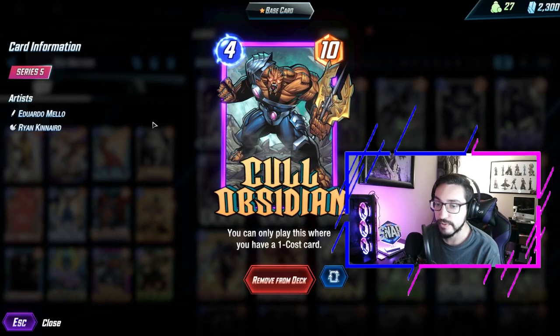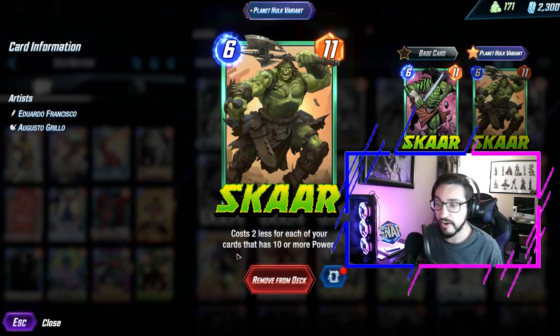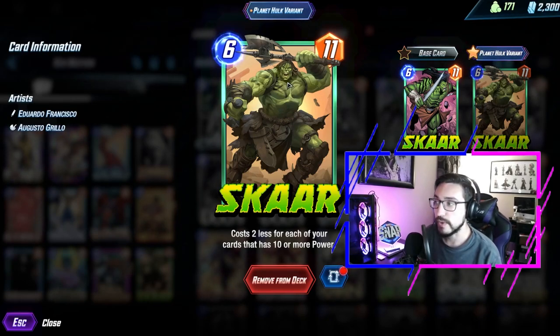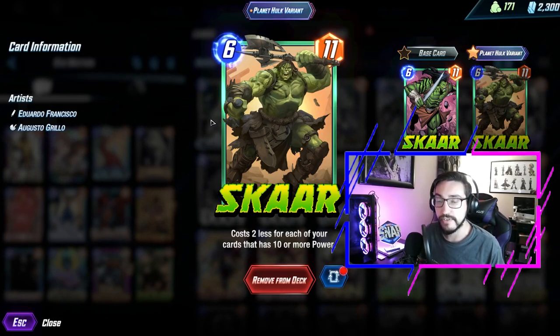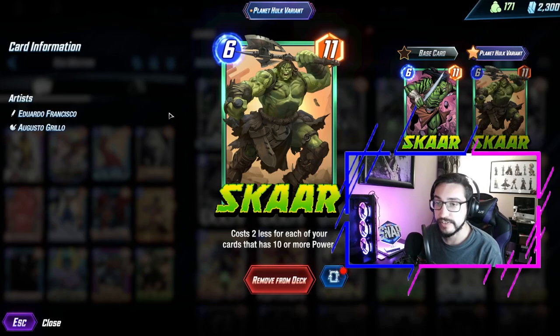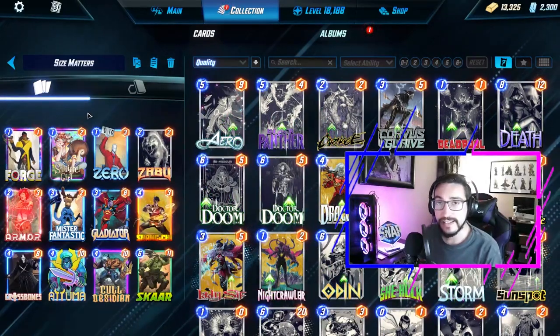Scar is a 6/11 that costs two less for each of our cards with 10 or more power. He's usually a two-cost by the end of the game — I'm playing him alongside another four-cost, putting down 21 power: 10 in one lane and 11 in another. It surprises people a lot, and sometimes he's free if the curve goes really well. This deck is really good at pumping out a lot of power — we usually have 10 power in every lane by turn four or five. Let's bring it into ladder and see how it does.